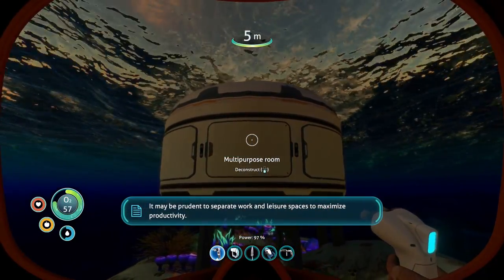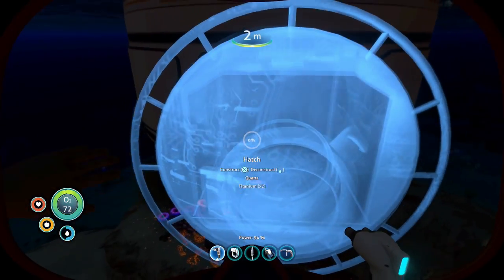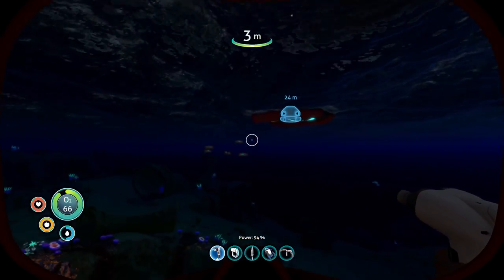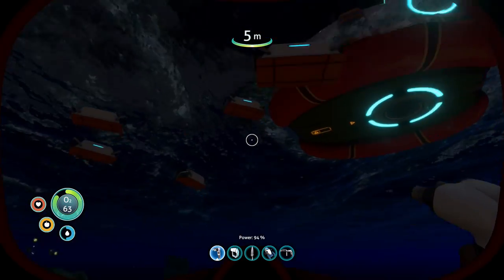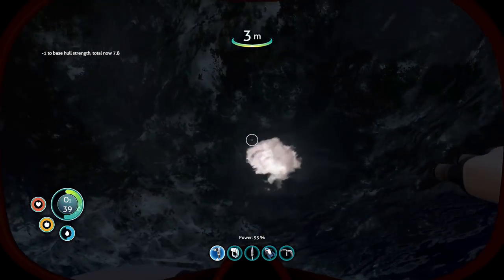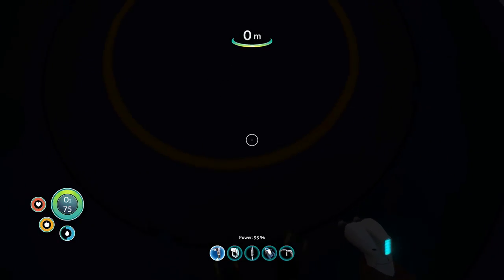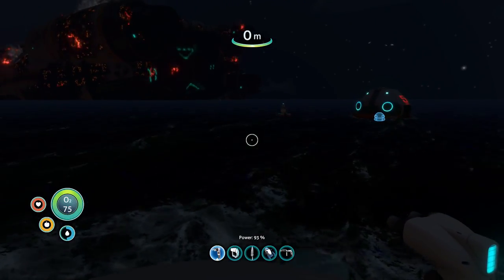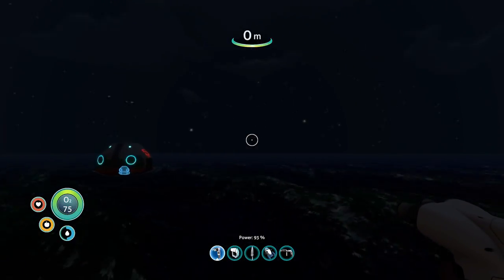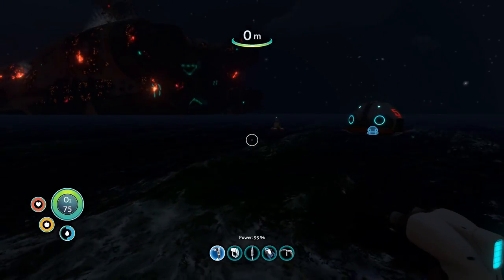Let's put an entrance on this. For the hatch we need some quartz along with titanium, but I've been picking up quartz in those little caves a lot. Done — that's the habitat part. Look at that — we're just out of the water up top. That's actually cool. I can make a little hatch going out the top and have a little deck up there. The hatch is just under the water. I tried to do that but didn't do it on purpose.